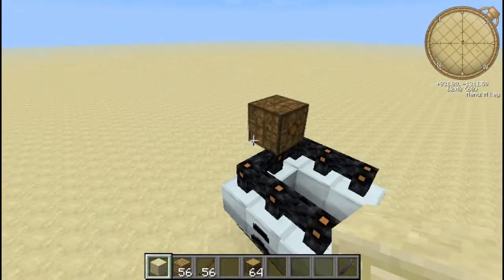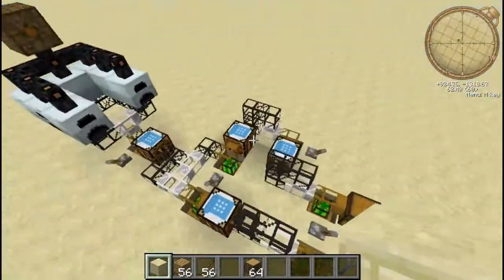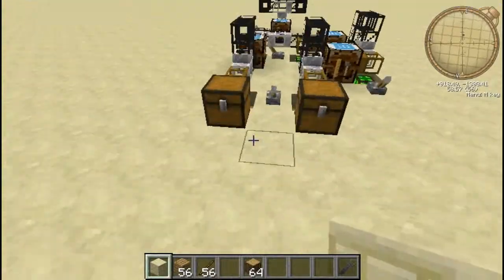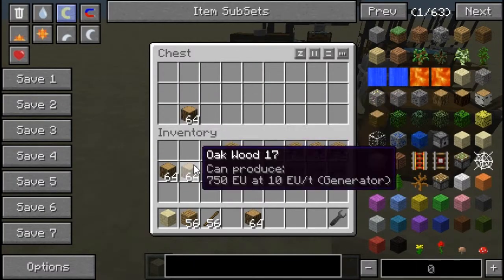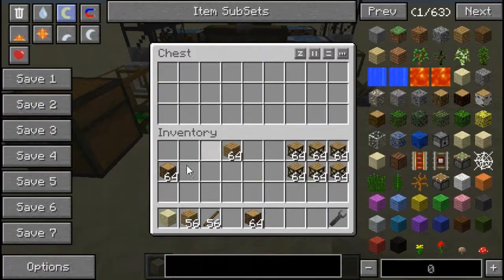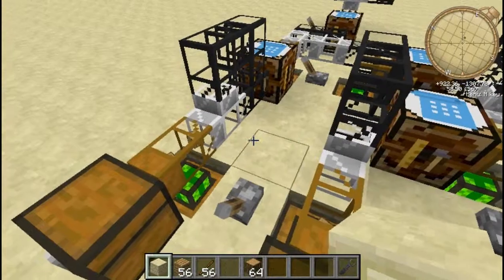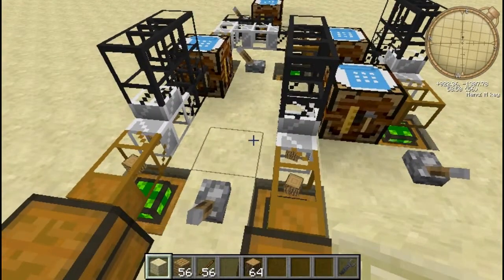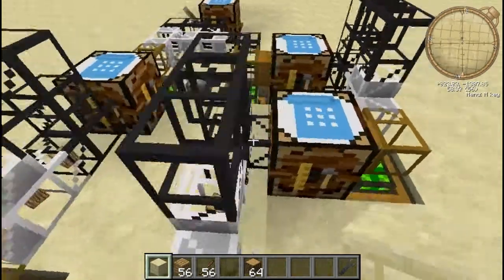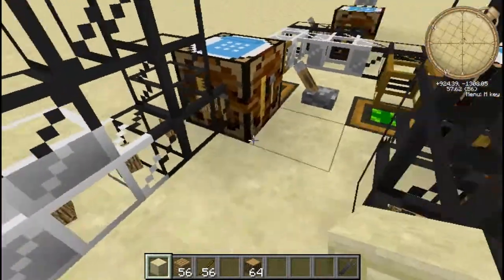If I was using an MFSU here — which I'm not going to bother with because I'm not going to be running this one that long — it would be able to generate 600,000 or so. Prior to this, I was using charcoal, cooking these logs into charcoal, but scaffolding is a lot more efficient — like, crazy efficient.